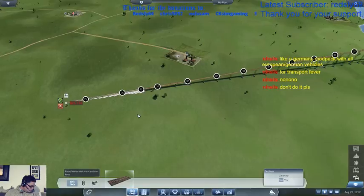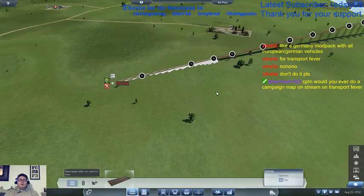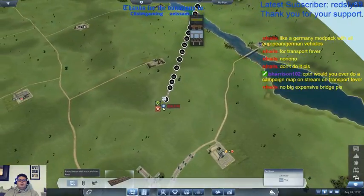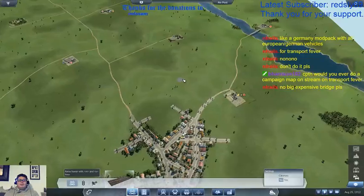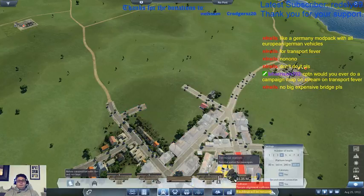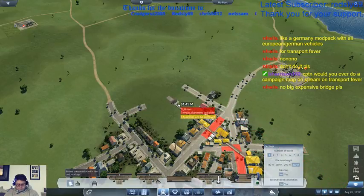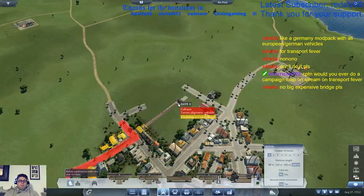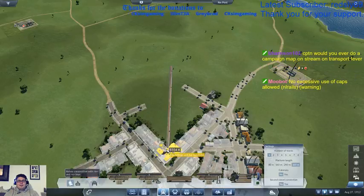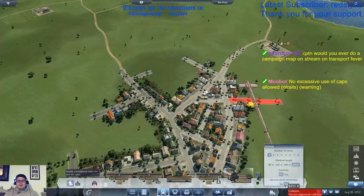A Germany mod pack with European and German vehicles. Don't do the big super duper bridge? I don't think I can afford to do the big super duper bridge. Anyway, let's put in our station — terminal. We only need one platform here. We're spinning it round.